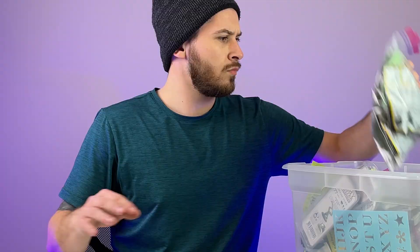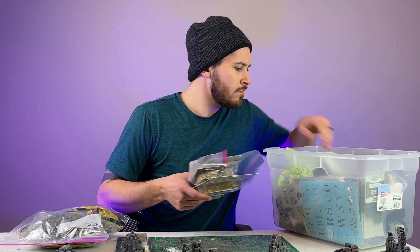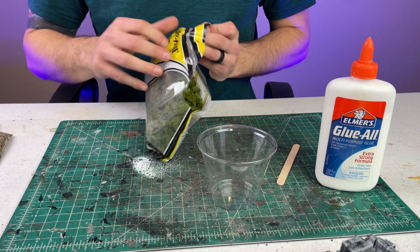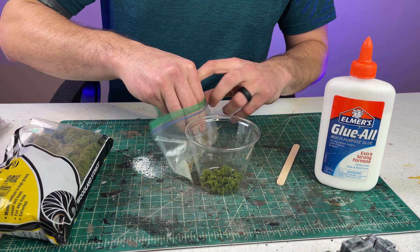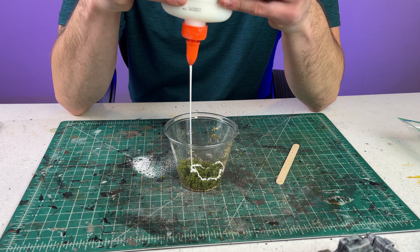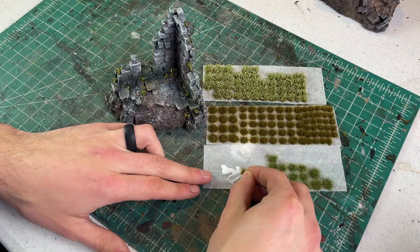I generally don't like to flock my terrain builds, because I like each piece to be usable in any gaming environment — whether it be a lush forest or a frozen tundra — but I wanted to spice these ruins up. Similar to the goop we created a few steps ago, I did the same thing with some clumped foliage from Woodland Scenics, green tea leaves straight from the bag, water, and PVA glue. The dry ingredients I threw in a little coffee bean blender to really chop them down, and then you mix it in with all your wet ingredients. Take this new green goop and shove it all around the ruins. Also be sure to add in some varying grass tufts in the cracks and crevices of the build, and at this point I would call this creation complete.